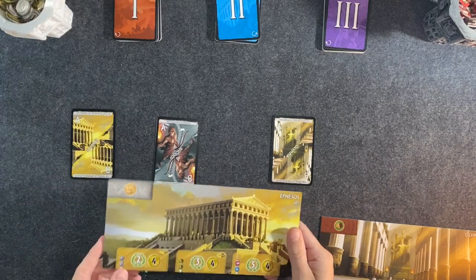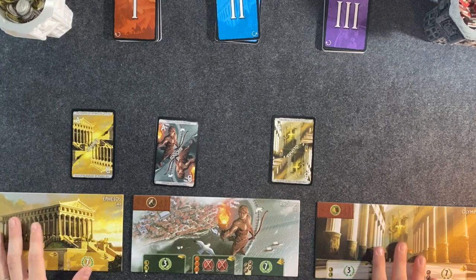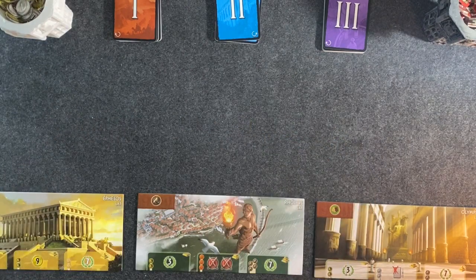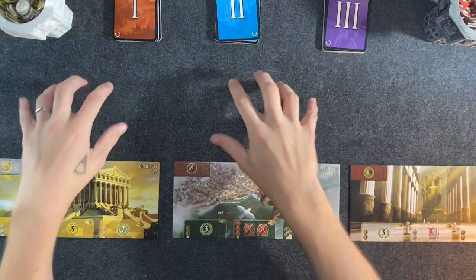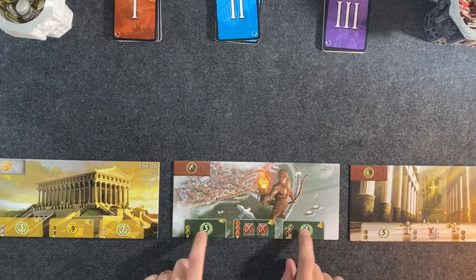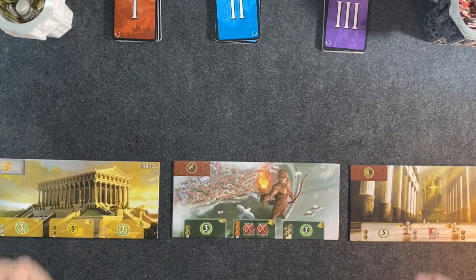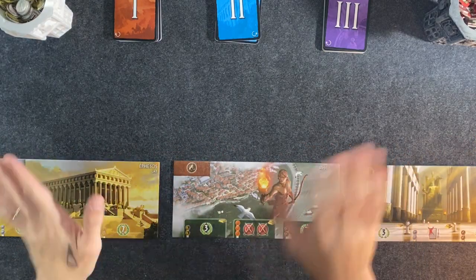The B side includes more complicated or complex ways to get to that wonder and gets you slightly different perks, but they're relatively balanced — so you can play A versus B. I'm just going to play all A's for simplicity's sake this time. This is a bit of a table eater — it's quite a wide spread, and we're going to have a lot of cards up here and at least a few cards down here — our decks and our progress towards the wonders. If things get a little confusing on screen, I'll try to maybe pile them up or something.